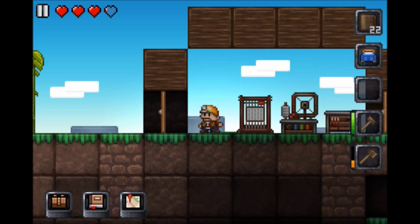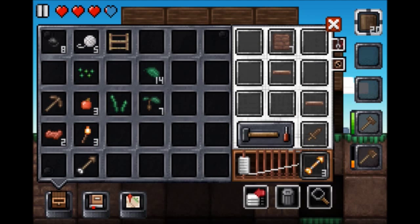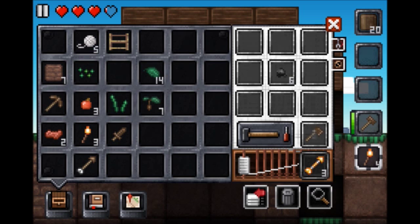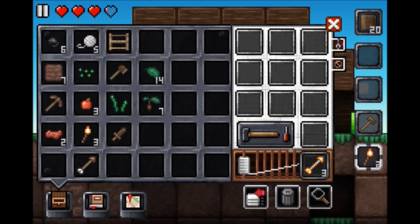Here's the door, here's the bed. We haven't made torches yet — oh my goodness. Two torches. This is like the ugliest house ever, but we'll make it prettier as we play along.